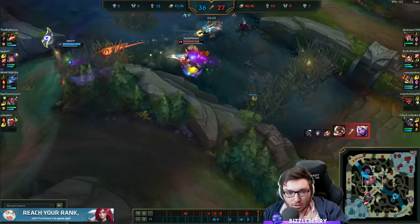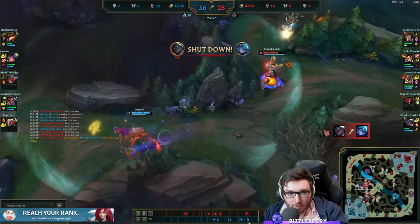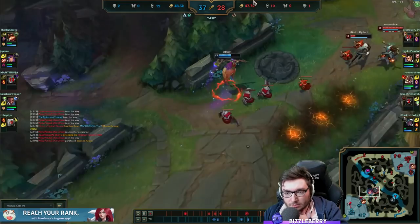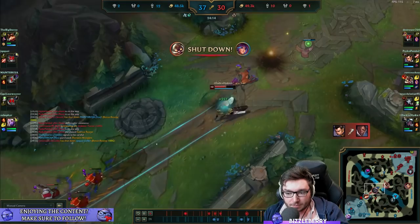So you ran the wrong way. You have flash - you could have maybe flashed over the wall but it would have been kind of difficult. So that's how you died there. I'm not surprised you didn't see the Zin - it was too late. At this level of play with everything going on, it's difficult to pay attention to the minimap and the fight at the same time. It's okay, it happens.